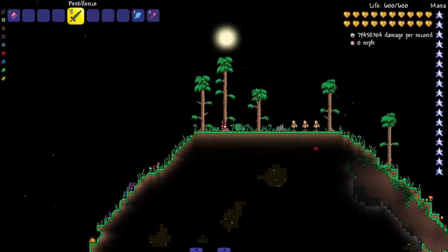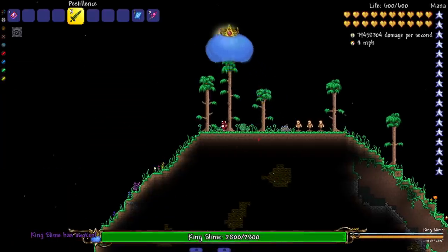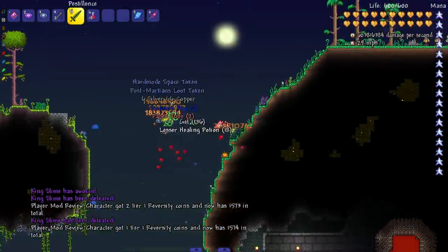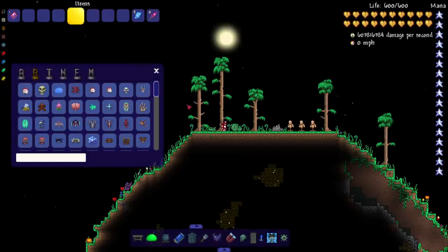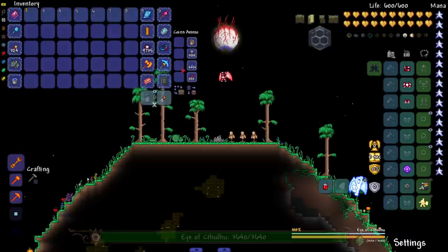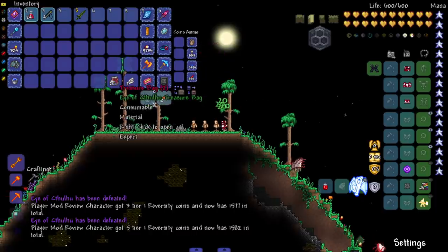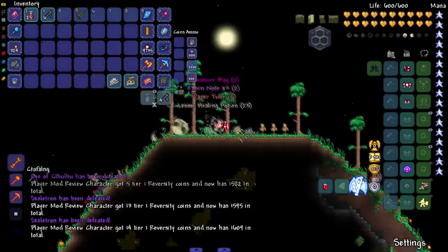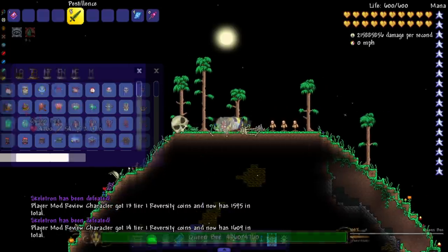Let's do a whole new area, starting with King Slime of course. The game lags when we kill him — he's jumping, there we go. I got two treasure bags — maybe I spawned two at once. The first enemy always lags a little bit when I kill him. Where'd my sword go? I threw it out — let me favorite it so I don't do that again.